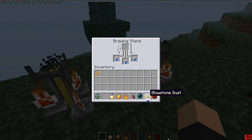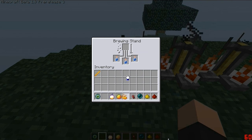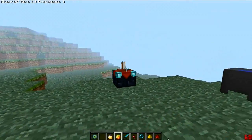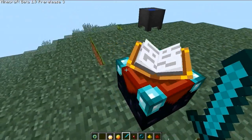So what you do is you put three bottles — well, you don't have to put three — but you can put bottles of water in at the bottom. You can put three on. Was that a spider eye there? Yeah, a spider eye. So what I've done there is it says no effect, right? Because you put nether warts in, and it comes up with no effect. And then you put something else in — I don't know what I put in there, I can't remember, but I'm showing this. Isn't that awesome?